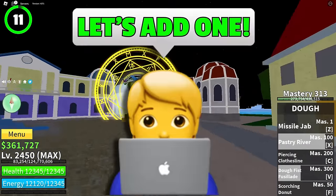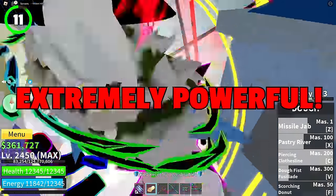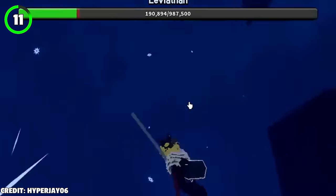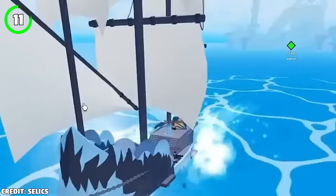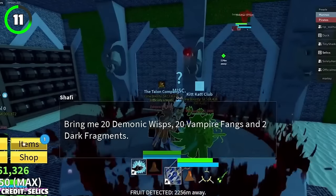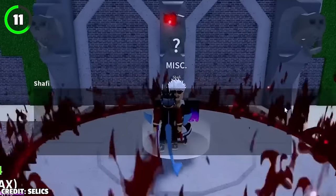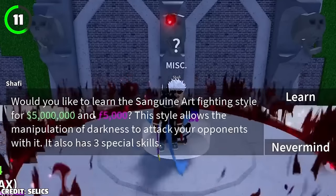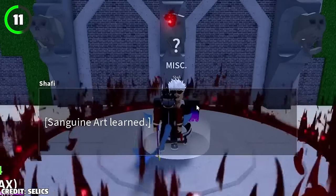Bloxfruits developers also decided to add a new fighting style called Sanguine Art, which is extremely powerful but really difficult to obtain. In order to get your hands on it, you must be on Tiki Island, making it the final fighting style in the game. You must first get a Leviathan's Heart from the Leviathan Sea event, then go to the basement of the main castle in Tiki Outpost, talk to Shaffi, and give him Leviathan's Heart, 20 Demonic Wisps, 20 Vampire Fangs, and 2 Dark Fragments. Only then can you pay 5 million bellies and 5,000 fragments to finally obtain Sanguine Art.